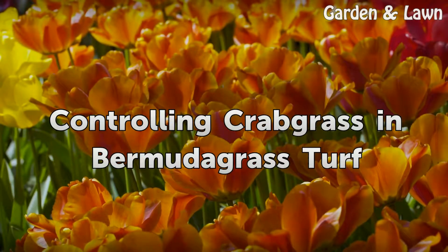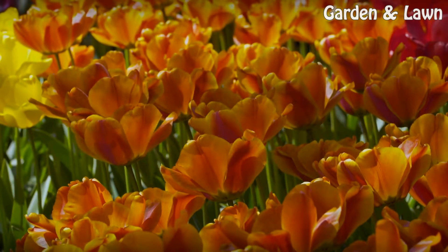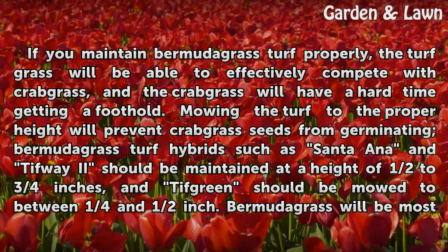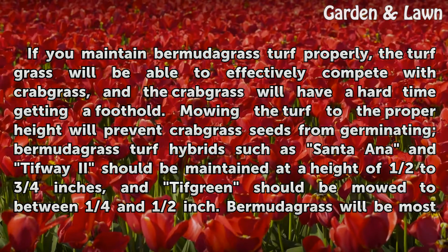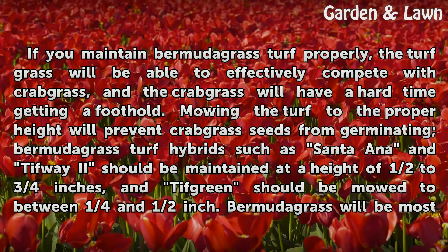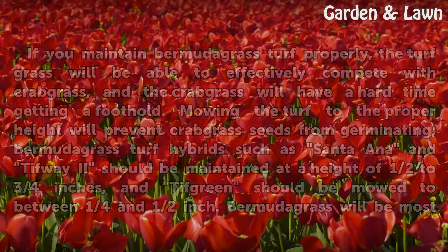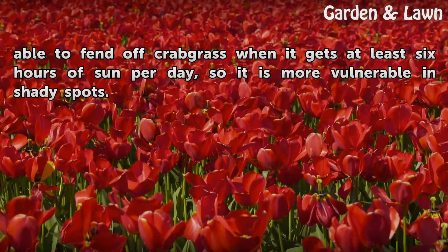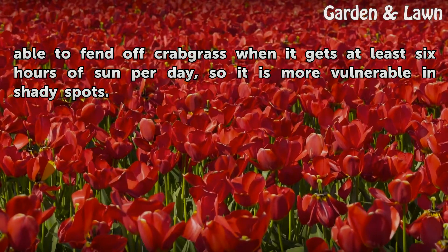Controlling Crabgrass and Bermudagrass Turf. If you maintain bermudagrass turf properly, the turf grass will be able to effectively compete with crabgrass, and the crabgrass will have a hard time getting a foothold. Mowing the turf to the proper height will prevent crabgrass seeds from germinating. Bermudagrass turf hybrids such as Santa Ana and TifWay should be maintained at a height of half to three-quarters inches, and TifGreen should be mowed to between one-quarter and half inch. Bermudagrass will be most able to fend off crabgrass when it gets at least six hours of sun per day, so it is more vulnerable in shady spots.